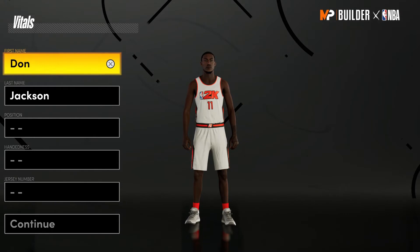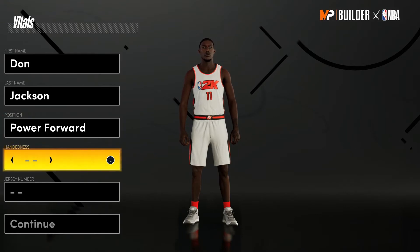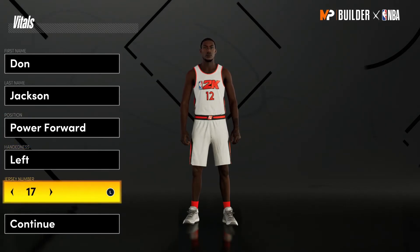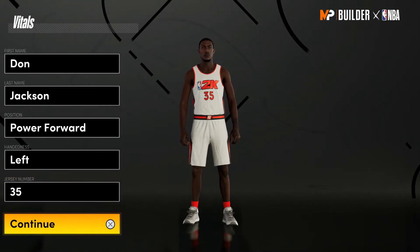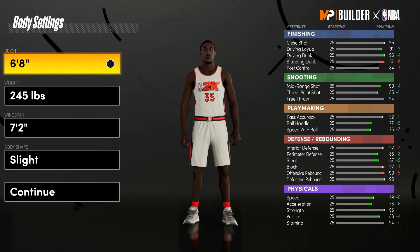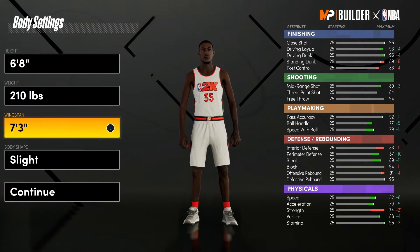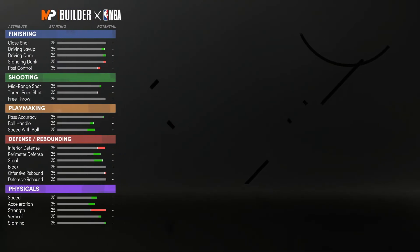With this build, we will be making it at the power forward position. It ain't going to be as short as usual — this ain't the 6'7 build. This is going to be a KD-like build, so we're going to put the 35 on there. We're taking it to 6'8, with the weight at 210, wingspan at 7'4, and body type slight — just so we look a little more like KD.